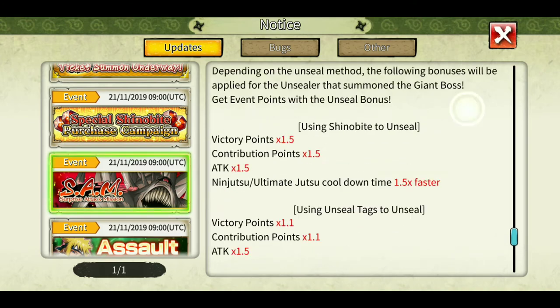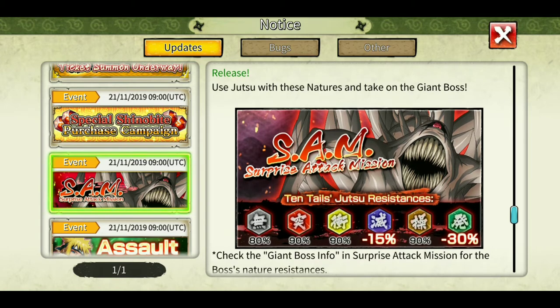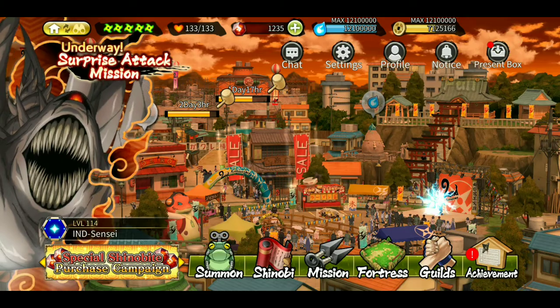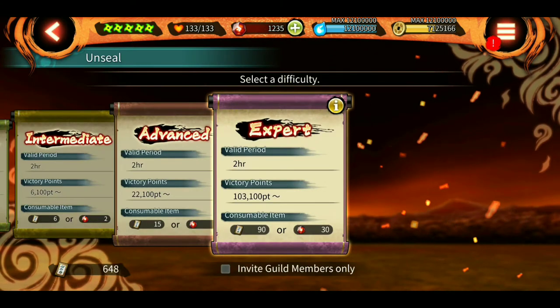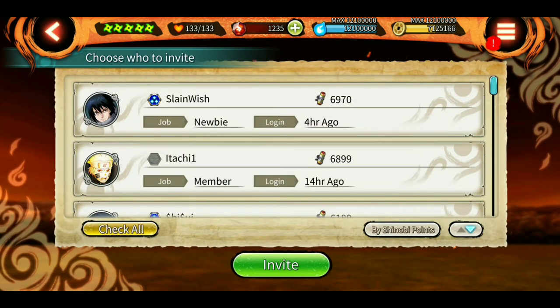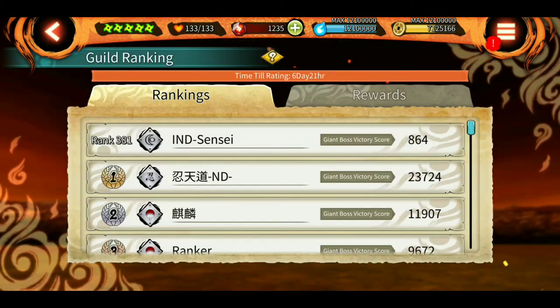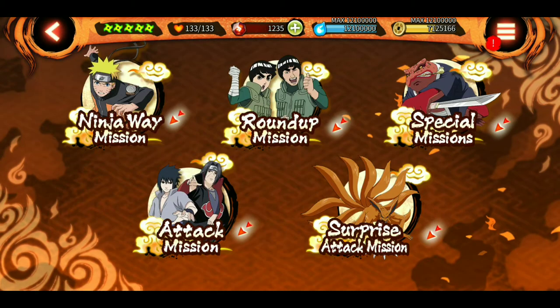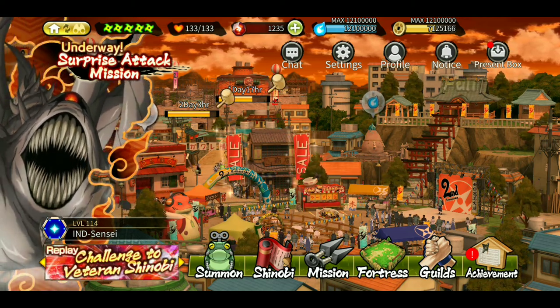If you want to play solo this SAM, don't just create a room. Go to the unseal option and tap 'invite guild members only,' then remove the check and invite. That way you can play solo while also giving points to your guild. As you can see, my guild rank has 3 even right now. This is beneficial for both you and your guild.